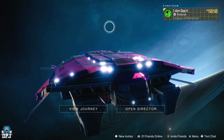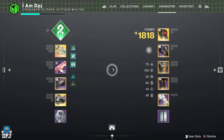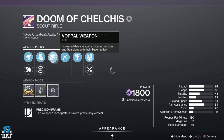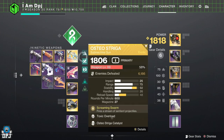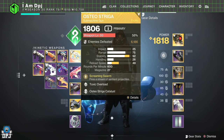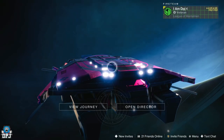Those exotic Lost Sectors — this will make things a walk in the park. All you need is two weapons: any secondary weapon that has the Vorpal Weapon mod on it, and as long as that mod is on that secondary weapon you are good to go. Then you need this exotic here, the Osteo Strigoi — this is an absolute must.